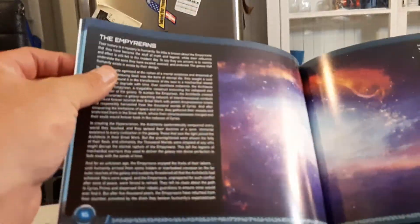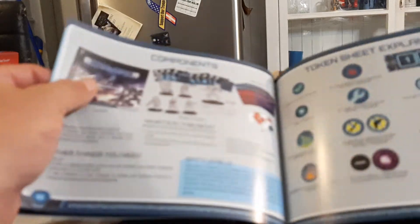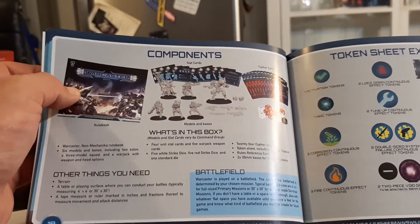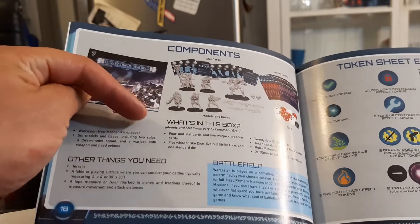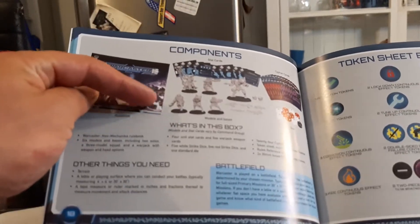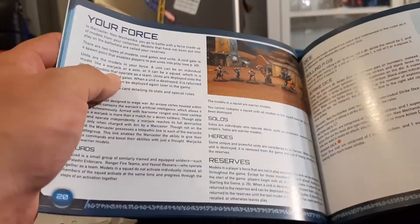Then here's two more factions: the Empyreans and the Keepers. Here's the components of what a starter set would include. I doubt that they changed this picture for the rulebooks of the different starter sets, and then they just take you through the rules.